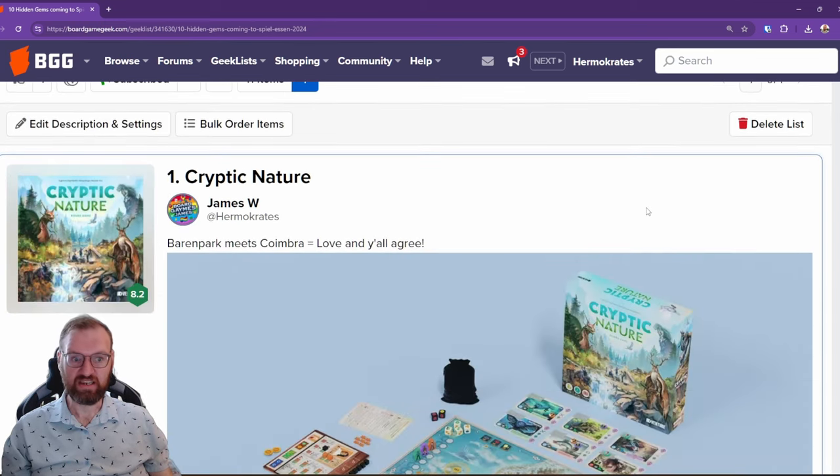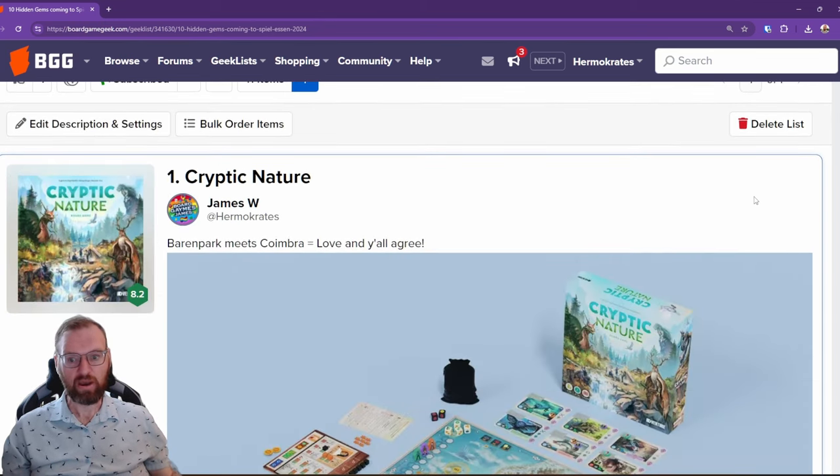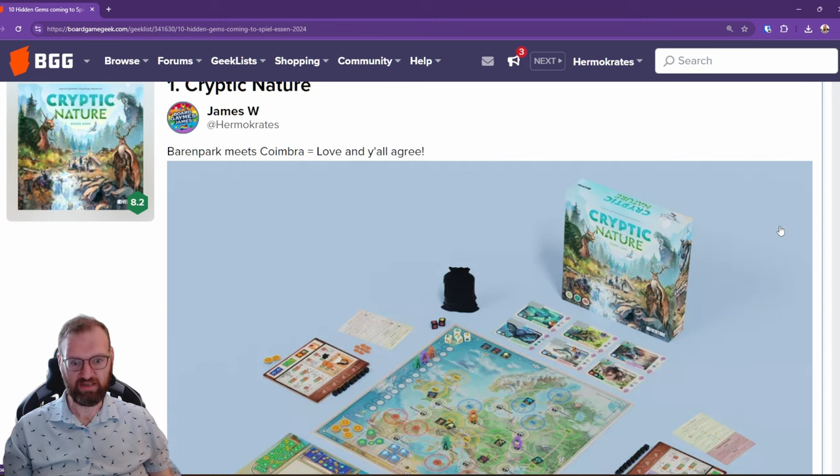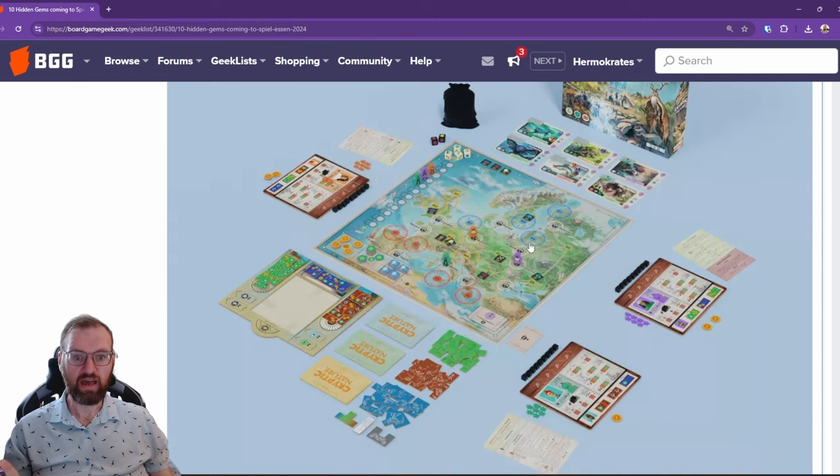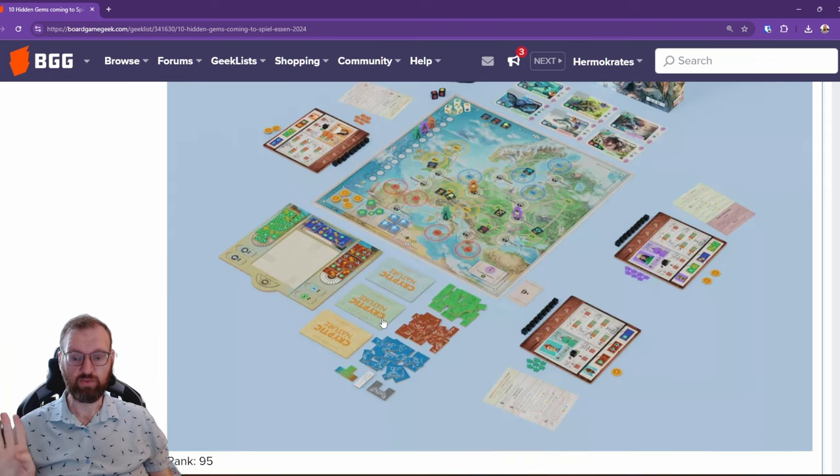The first one is Cryptic Nature. This is like Baron Park meets Coimbra, and a lot of you seem to agree that this seems pretty cool. You have two different types of workers — one on the main board that moves around worker placement style, and then on your personal board you can relocate the cryptids in a Baron Park tetromino style building spot that your assistants go for. That one is at rank 95 on the total list, so it's up there pretty high and it's going to be pretty hot at Essen.